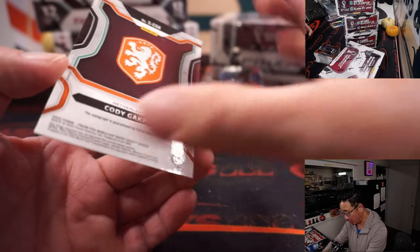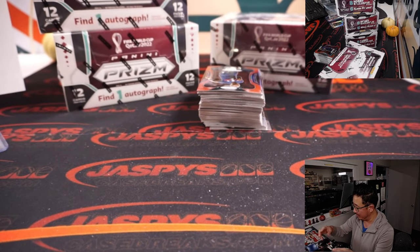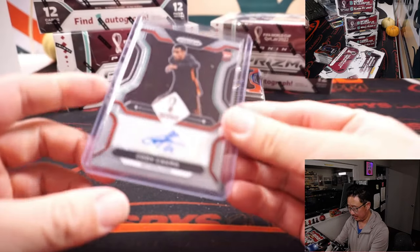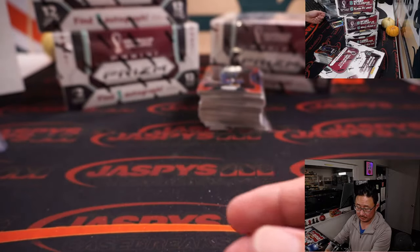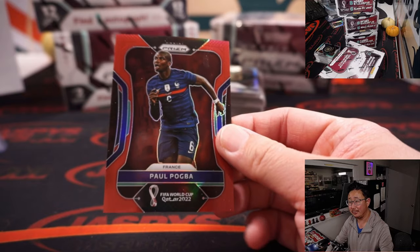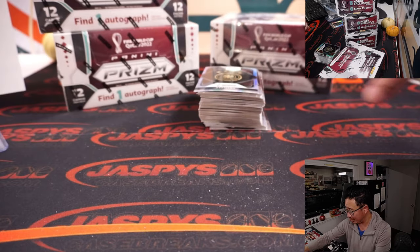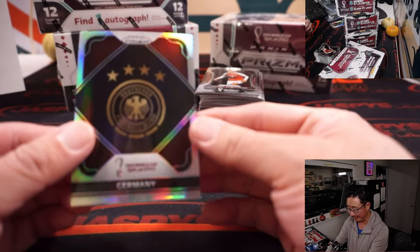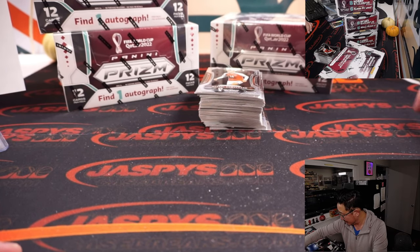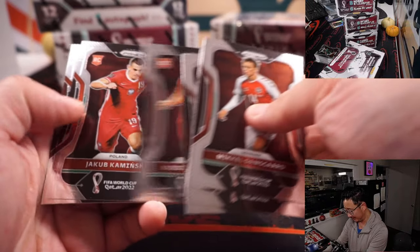And for the orange, Cody Gakpo - rookie autograph for Sasha in the Netherlands. And there's Paul Pogba, 378 out of 399. Whose contributions for club have often been questioned, but his contributions for country have always seemed to be a lot better, which leaves club fans scratching their heads asking why doesn't he do that for the club team. That's a Germany silver for Grant.